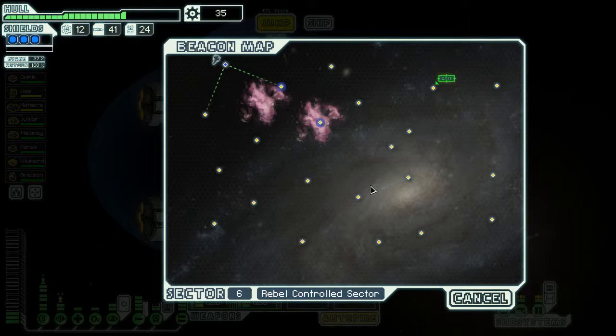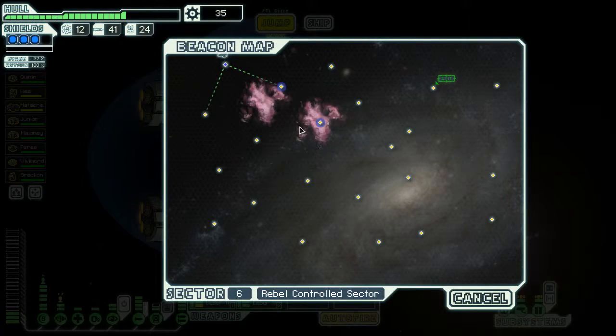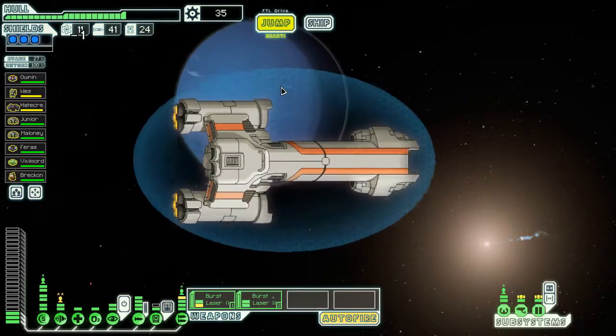Hey guys, Krenrek here, and welcome back to the Faster Than Light Let's Play. We're now in Sector 6 and on our way to the last area, I think — maybe in this episode, maybe the next one. Let's see — Rebel-controlled Sector, so we need to be careful. Lots of Rebel ships.